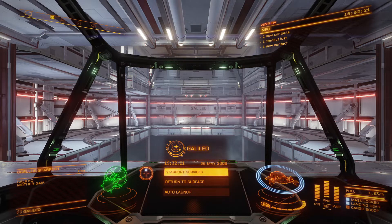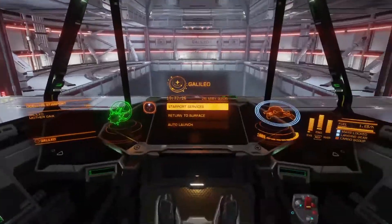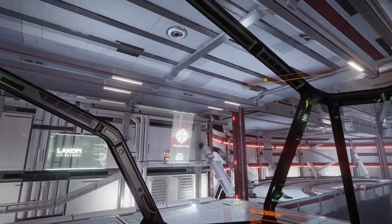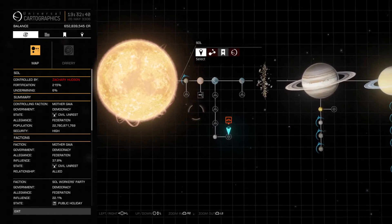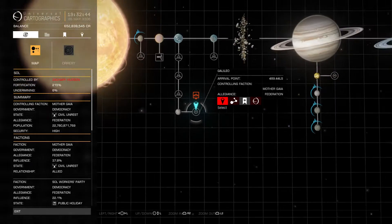Here we are in Elite Dangerous. We're in Galileo Station, parked in my little spaceship. This ship is called Ventura, because I like to name my ships after street names in Los Angeles. Here is the system map — Galileo is orbiting the moon in Sol System. So there we are in this little space station.